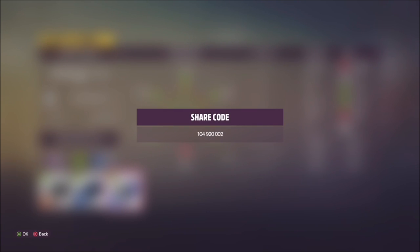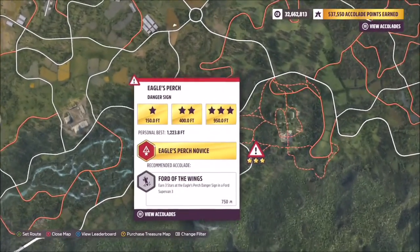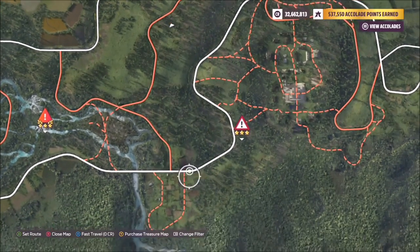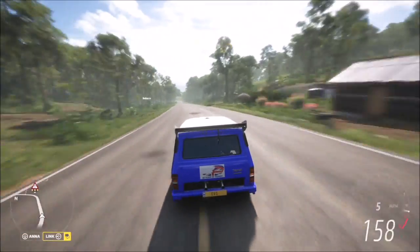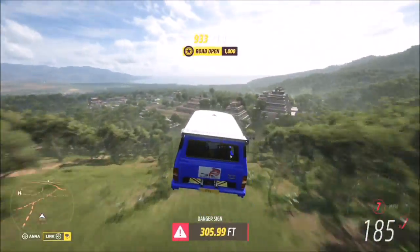I've created a tune for you to use — the share code is 104 920 002, and it should help you get three stars on the Eagles Perch. Three stars requires you to smash 950 feet from the danger sign. There's a nice bit of road for a run-up, and you want to hit the danger sign at around 200 miles per hour to nail this one.